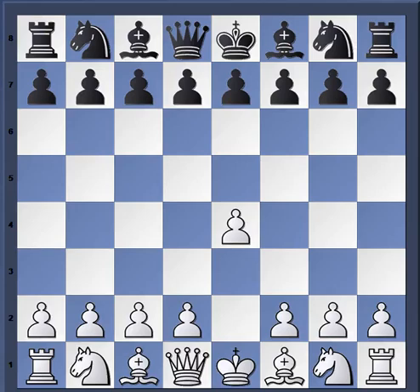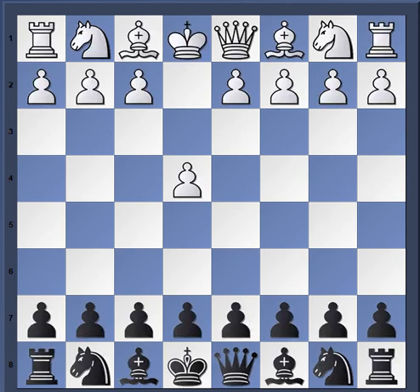Hello everybody, good to be back. Today we are going to be looking at the black side of the Alekhine's Defense Four Pawns Attack. I'm going to flip the board. In yesterday's video I made a video looking at the white side of the Four Pawns Attack, so if you want to learn that opening, check out that video.